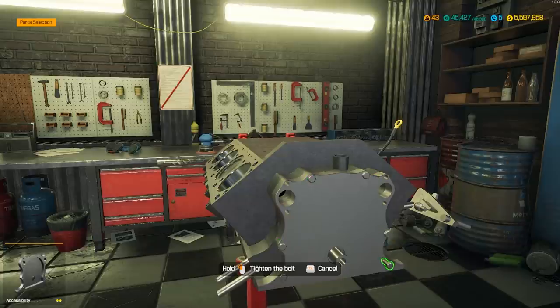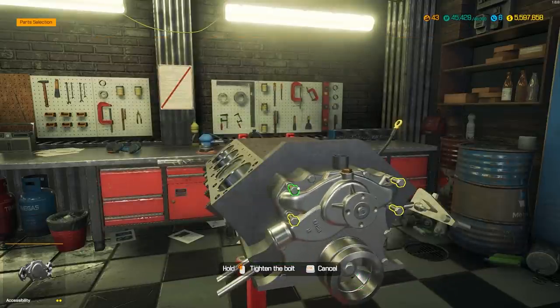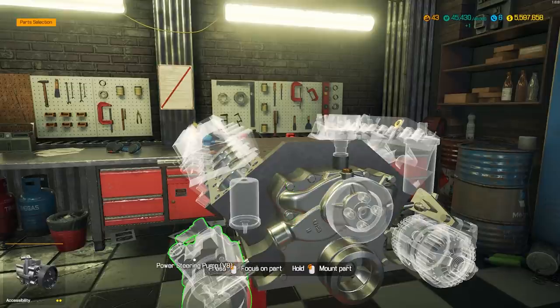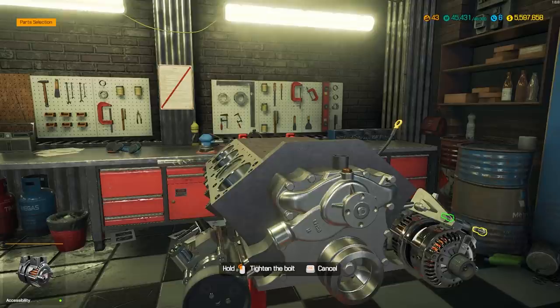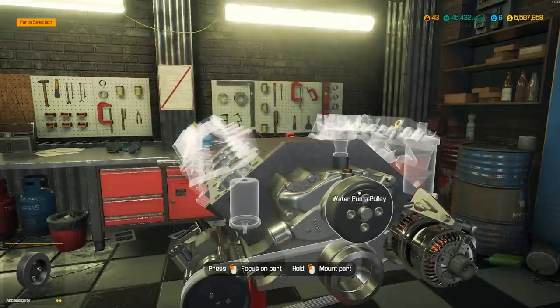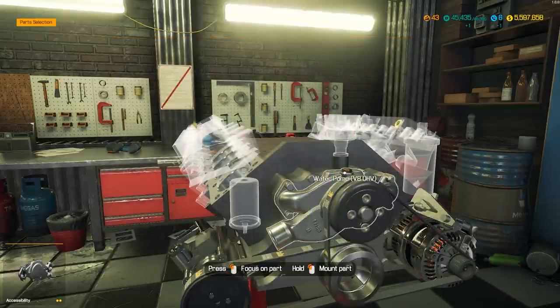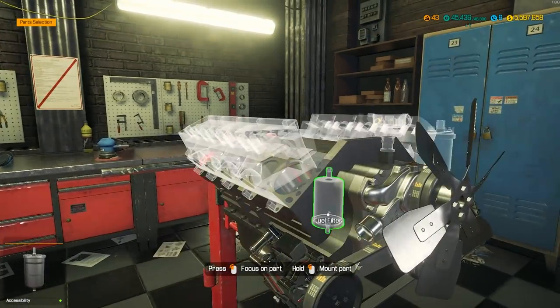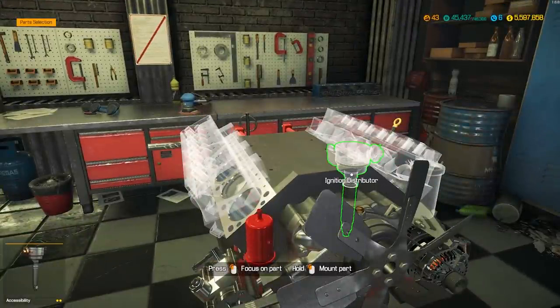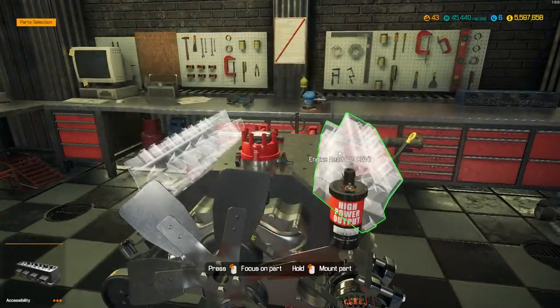It goes smoother and smoother the more you do it — get into a rhythm. Crankshaft pulley. This time we're going for the performance power steering and the performance alternator. Water pump pulley, serpentine belt B, the drive belt for the power steering pump, the belt for the alternator, and the water pump. Throw our oil filter in, our ignition distributor — performance once again. Get our rotor on and then our cap. Throw our coil on.